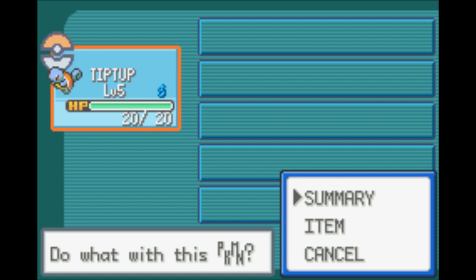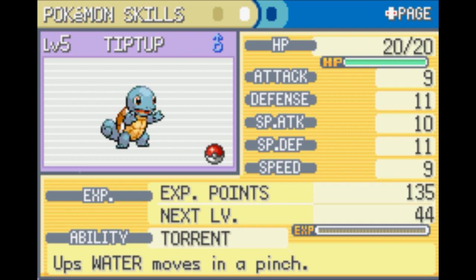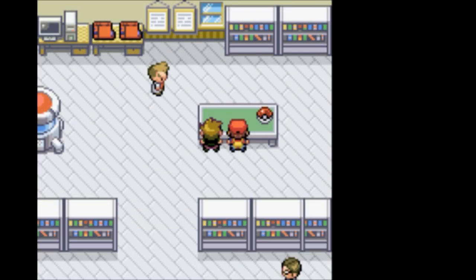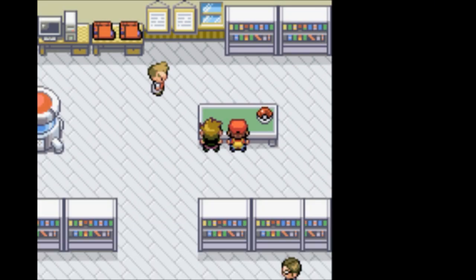On my second try I got a slightly better Squirtle with a Bashful nature, which has no negative or positive effect on any stats. Our defense is slightly lower, but we'll live with that. Looking at the menu, you have six slots for Pokemon - you can carry six at a time, and any beyond that go to a PC where you can swap them into your party.